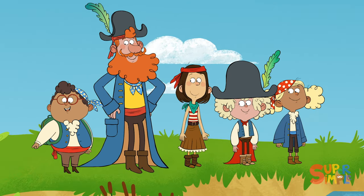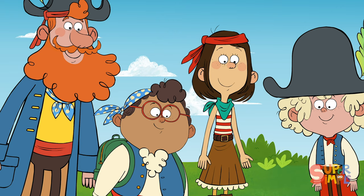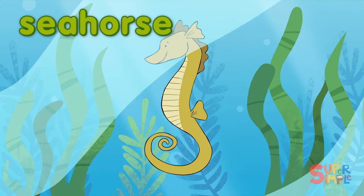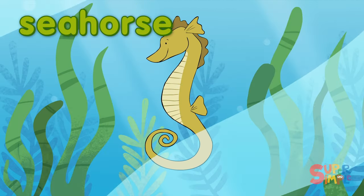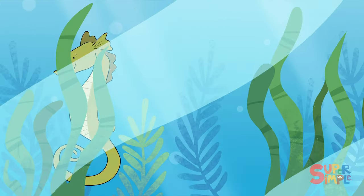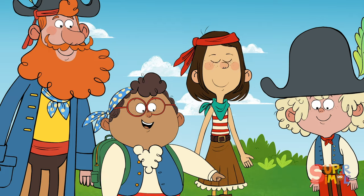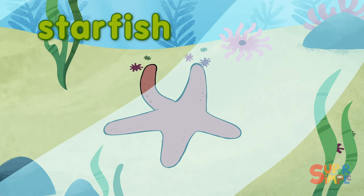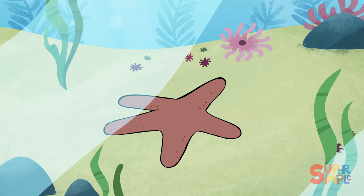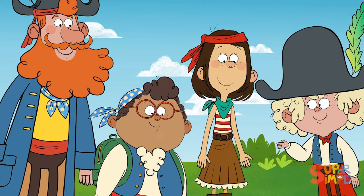I just saw something! It's a sweet little seahorse! I'm gonna call him Seymour the seahorse! Seahorses are fish that can camouflage themselves using the sea plants around them — that's pretty special! I spy something else — a starfish! Starfish use their long arms to crawl across the sea floor. I'm gonna call her Stella — Stella the starfish. What spectacular animals!